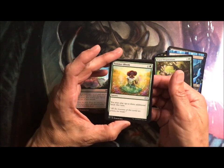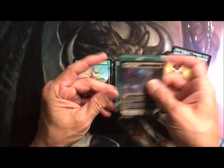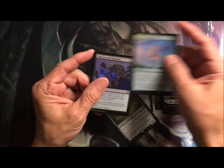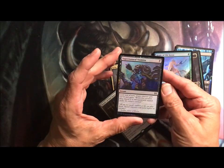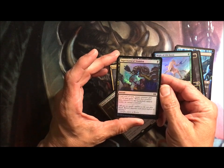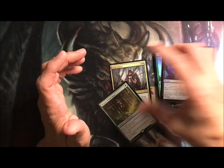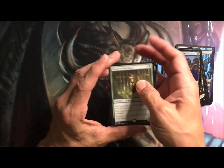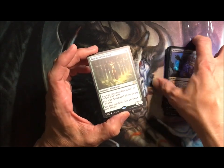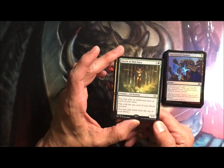Summer Bloom: you can play up to three additional lands this turn. Cryptic Spires — boar token. Might of Old Crosa again. Supernatural Stamina: target creature gets plus two, plus zero, and when it dies, return it to the battlefield tapped under its owner's control. So flash it in, destroy the enemy, and it comes back — might be handy.